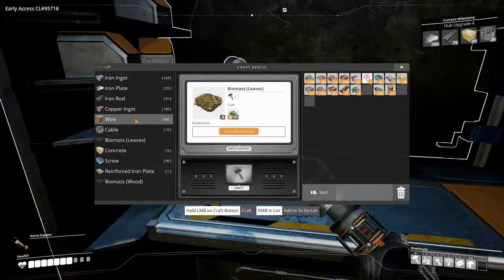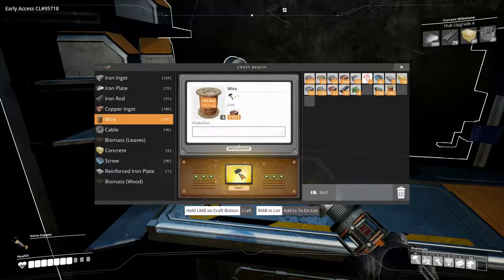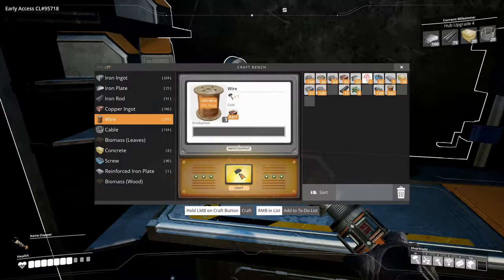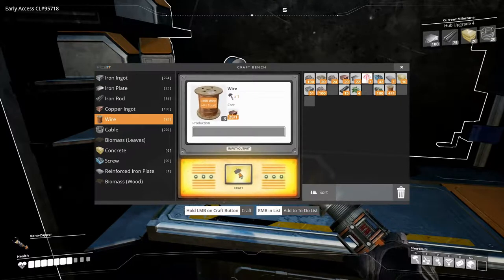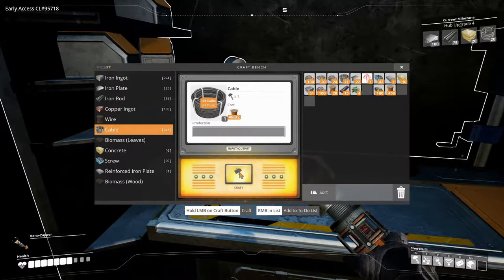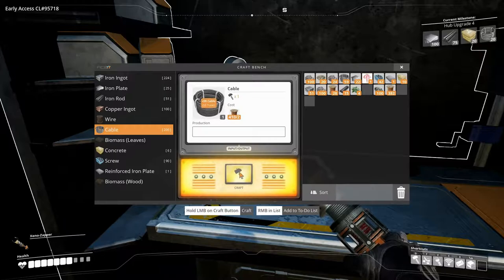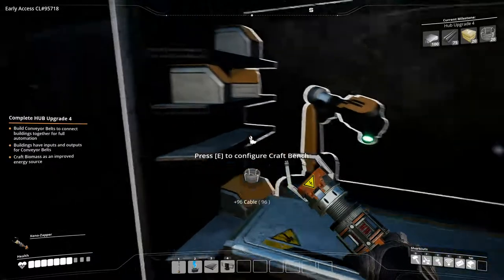Let's get over here and craft some wire - craft all of it, we're going to need it. I love the way the craft bench glows red from the heat of working, I think that's quite funny. Now for cable - I wonder if it can explode or something, or if it's just a visual thing. How much concrete do we have? We have 10, we need 20 and we can only make six - we're going to need to go get some limestone.